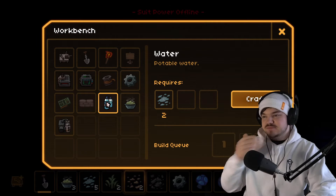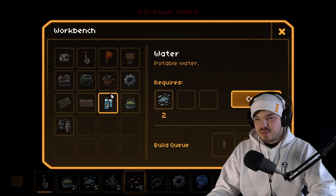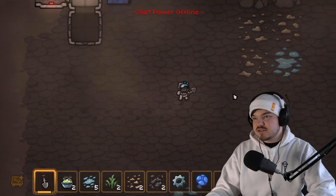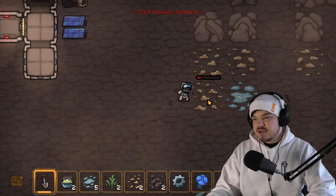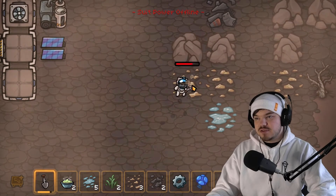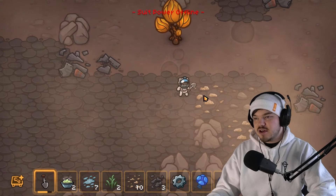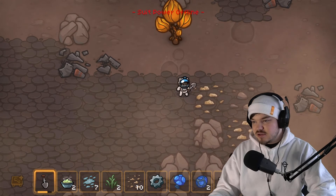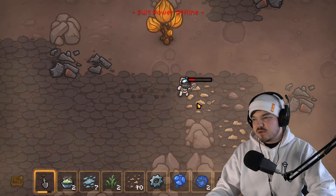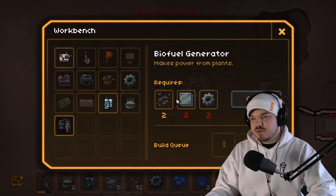We can make water — that's all we can make so far. We still need to find more stuff. It's back to daytime, so let's do some more searching and collect more resources. Hopefully we can build some new things. It looks like we can build something new from the workbench — oh no, we just made a workbench and we've already got one!